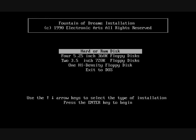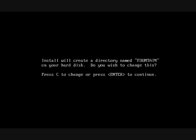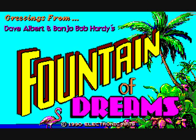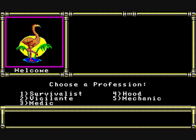Welcome to the review of Fountain of Dreams. This game was created by Electronic Arts in 1990. It was actually supposed to be a sequel to the game Wasteland, developed by Interplay, but Interplay had nothing to do with this production. Eventually EA dropped all claims that it was a sequel. It takes place in post-Nuclear War Florida, where Florida was literally separated from the rest of the United States. The purpose of the game is to create a small party and find the Fountain of Dreams in order to cure all the mutations that are going around.